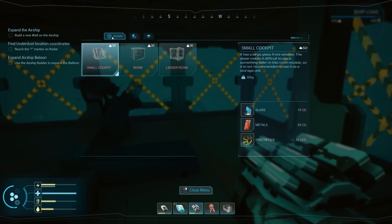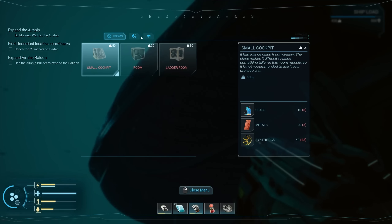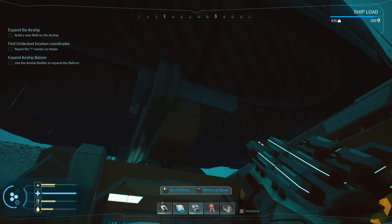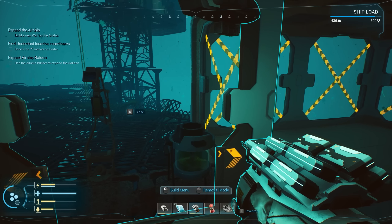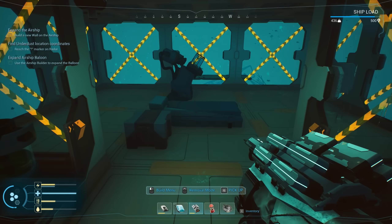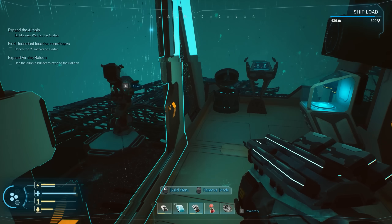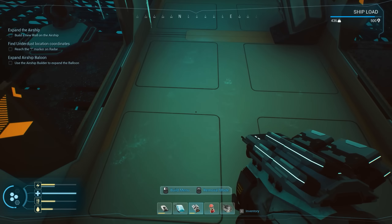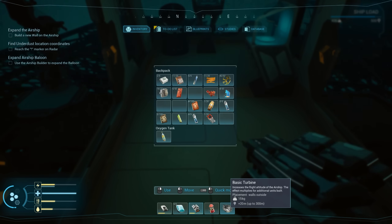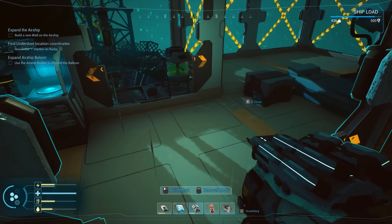Wait — 'use the airship builder to expand the balloon.' There must be an upgrade I haven't gotten yet to expand the balloon! It's probably at the exclamation point. So basically this is the room I have right now — I'll bring it up by one, put this area up here, bring those back, put the back door in here. I think we'll be good — one room weighs 15 by itself so we'll have to mess with this.